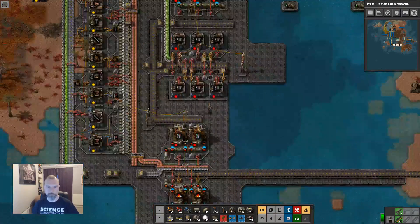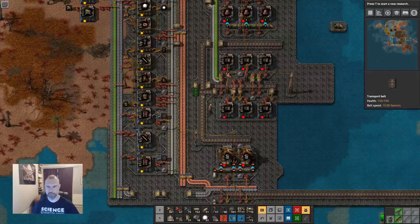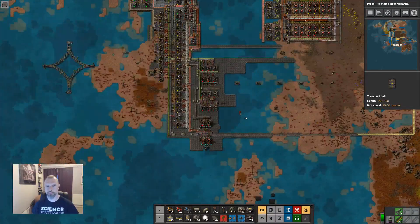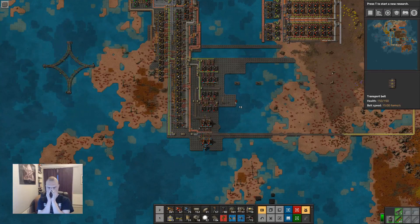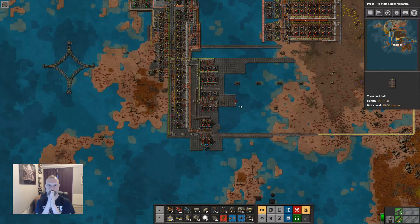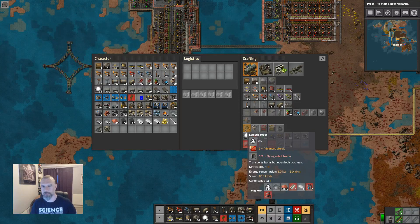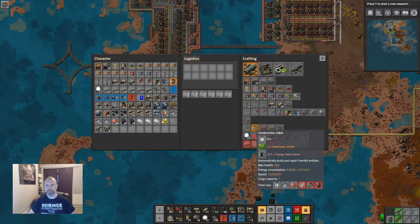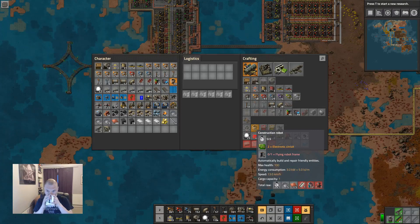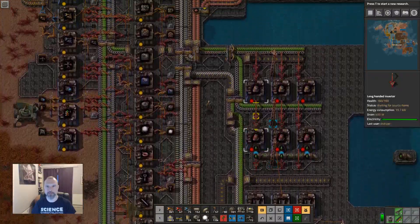What else do we have to do? We haven't figured out how we're going to make the robots yet. I've done everything here with counter flows, and of course I've boxed myself into a corner. To make robot frames into robots, let's just double check the recipes: for those I need red circuits, for those I need green circuits.